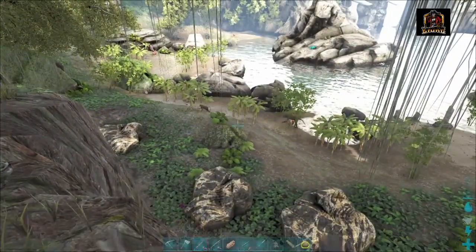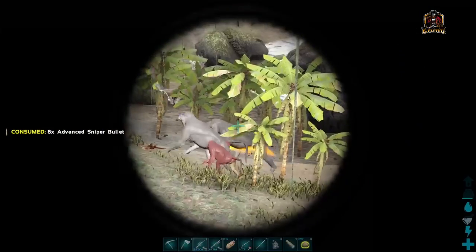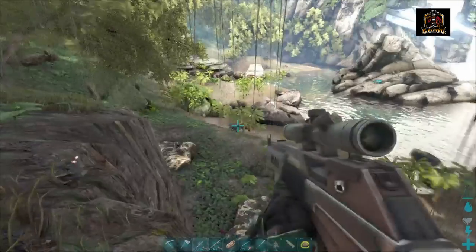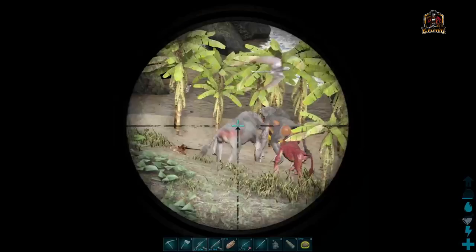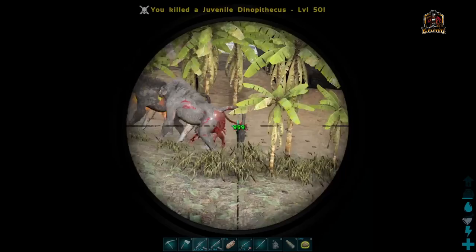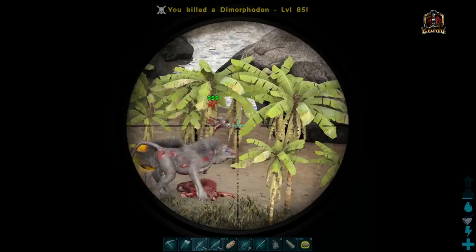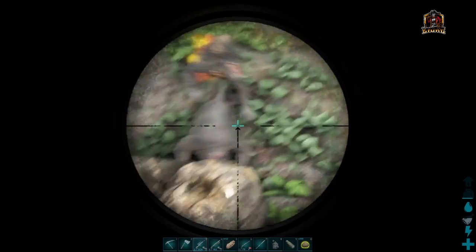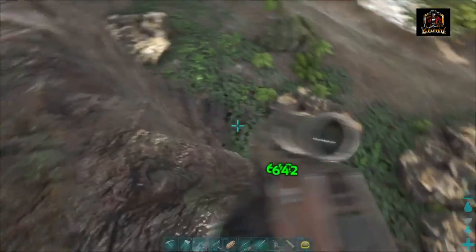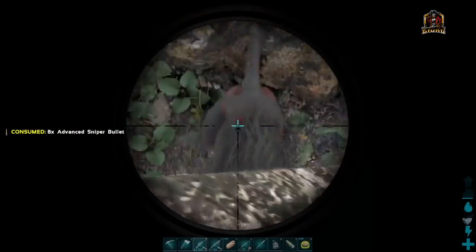I found a pack of Dinopithecus here, just on the other side of the green obelisk. These guys are a bit of a weird tame — they're not your average knockout tame. What you need to do is, when you find the pack, don't kill the Alpha but kill the others in the group. What that does is it scares the Alpha if you kill them within range of the pack.